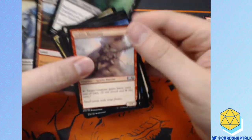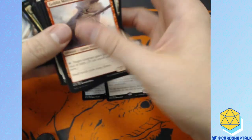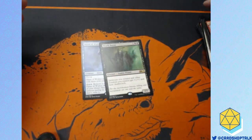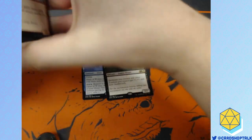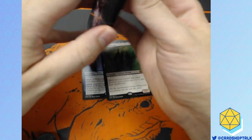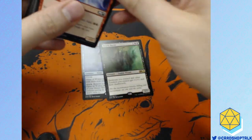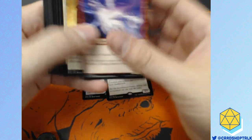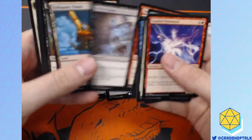Ooh, Death Baron. Now this card was a good reprint — everybody's been relatively pleased with the Death Baron reprint. I was talking to a drafter the other day because we were excited about the new draft format. Everybody is aware of Skeletal Archer. When it comes into play, it does 1 damage — and 1 damage when you have Death Touch is lethal to a creature. Kills it. So it's a Poisonous Skeletal Archer. Flavor Win!